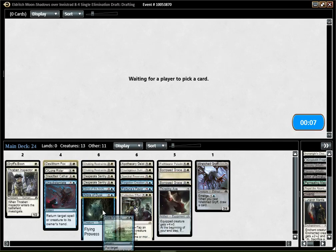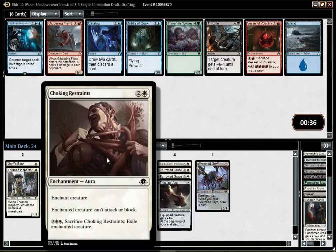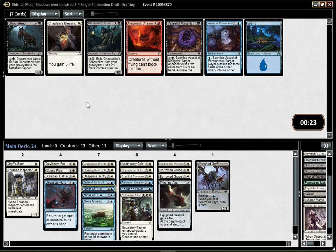Nibblot of Dusk or Confirmed Suspicion. The Sentries are not looking great — Nibblot is just better. I don't mind playing Confirmed Suspicion, but I think Nibblot is just better. I'm probably cutting a Sentry currently, especially since I only have one Emerge card and I don't really need Delirium. I have two other 2-drops in the meantime, but one Sentry is fine I think. Might cut the second one too, but we'll see.